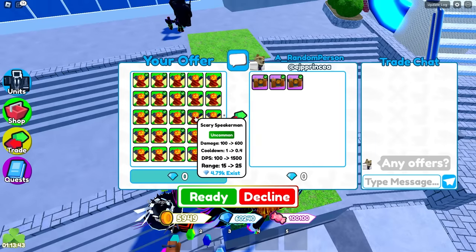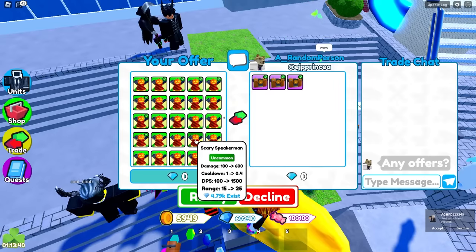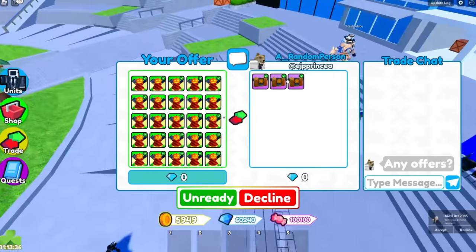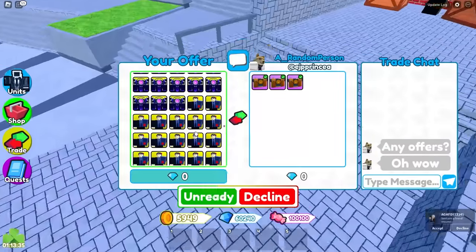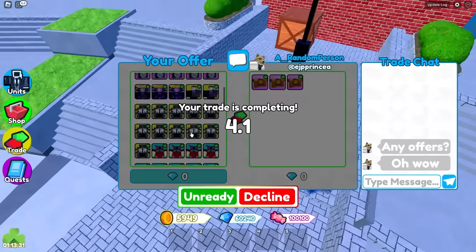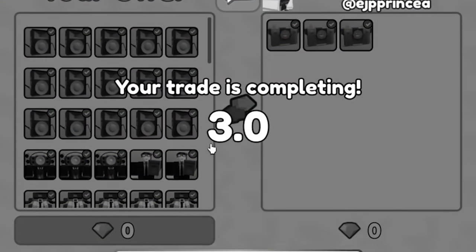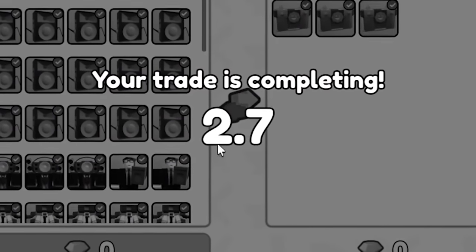This person's trading three scary crates so let's give them a ton of units — some speaker spiders and some legendaries. Why not? I do need some more of those crates. Let's also give them some free new units. They said 'any offers' — yes, I have tons of offers right here. There's a ton of scary speaker man. This is probably their best offer for these three scary crates. And honestly, I didn't even want them — I just wanted to get rid of more units.